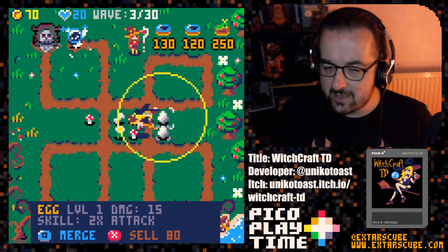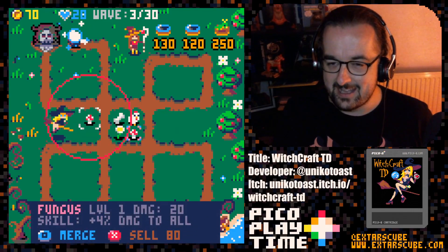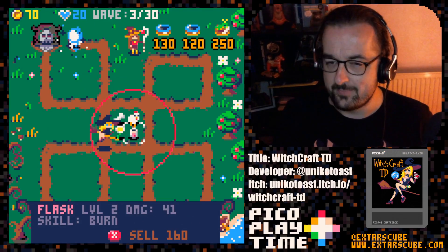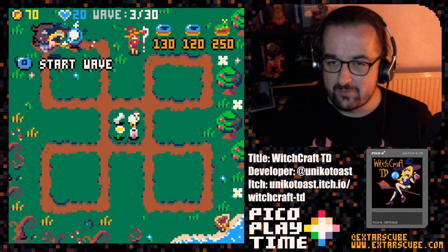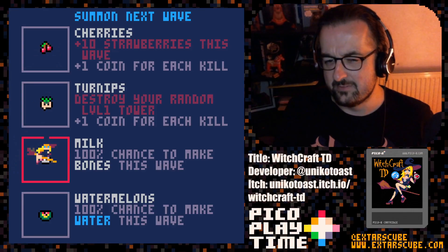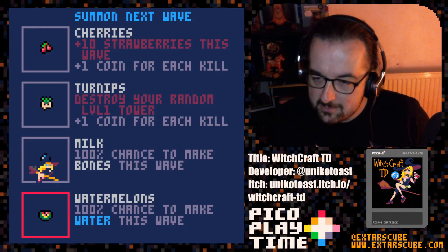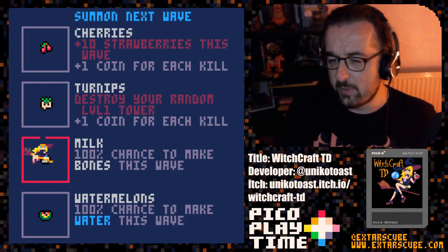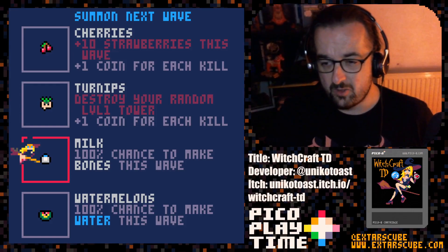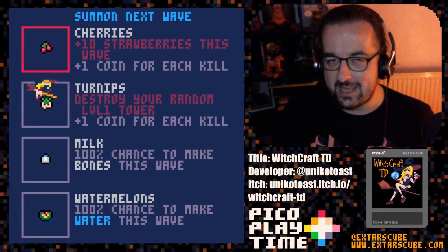Let's upgrade our egg into a chick and then upgrade our two chicks into a chicken. And we can do the fungus as well — from a fungus we get a flask, which I think is the potion branch of the tech tree. Each level we have these roguelike elements where we pick an upgrade or modifier for the wave. 'Milk: 100% chance to make bones this wave.' Bones is one of the towers we can get, so if we had an option to sell bones that would obviously be really good. There's a lot of depth to this little selection screen.